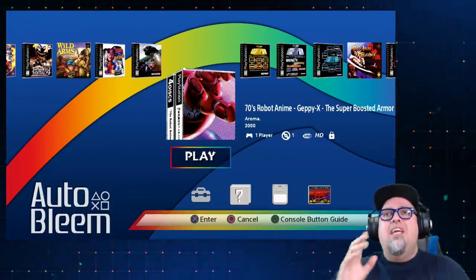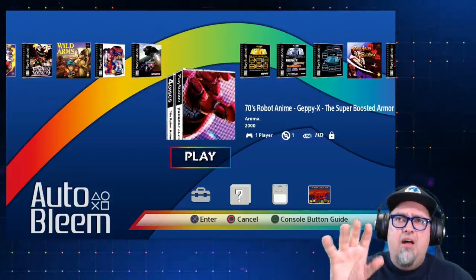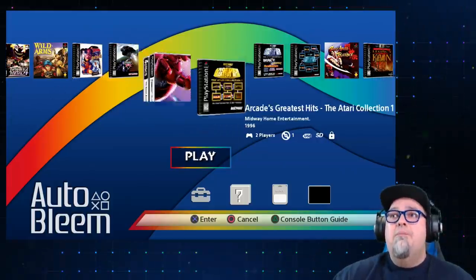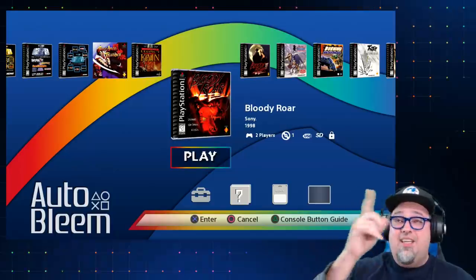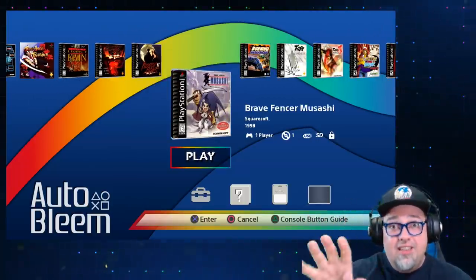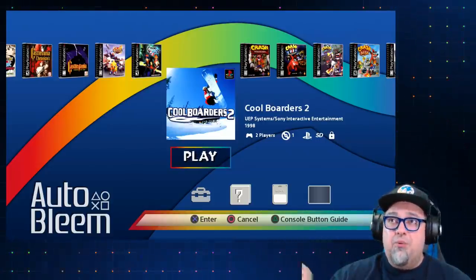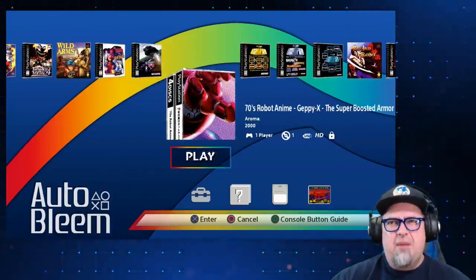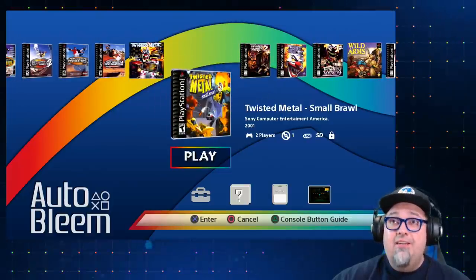Starting the Evolution UI. One thing I've noticed is that Japanese releases are blown out in the Evolution UI — you just get the art in the corner of the box. I'll switch to the classic UI in a moment to check that. But the Evolution UI is pretty cool — it shows you all the information you need, your resume points, and instead of the little wheel of games scrolling around it's more like how the Super Nintendo Classic and NES Classic worked. I'm really digging this theme.